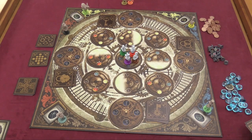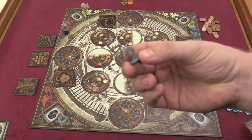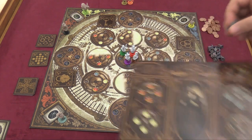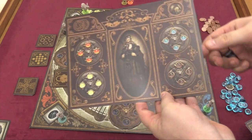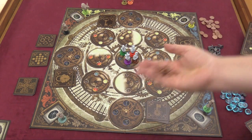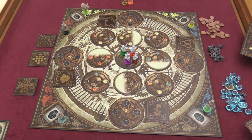Each player has a player board with markers on them — and these markers are pretty cool; you can see there are little crystals in between. You basically keep track of how many you have of each of the different things. Players will also be getting money over the course of the game, and they're going to be using that money to buy or sell.